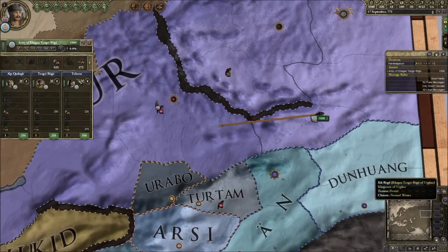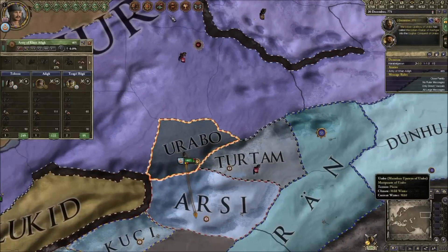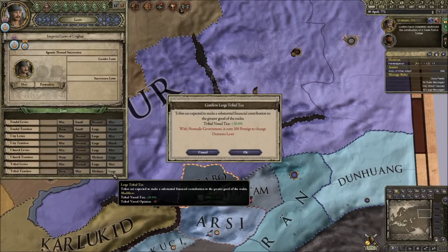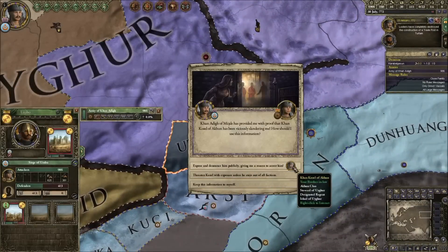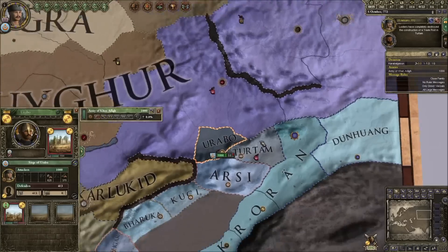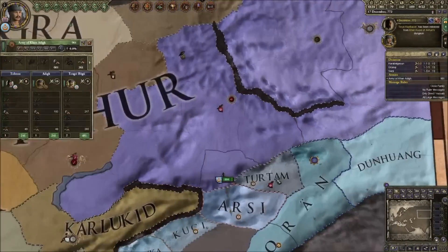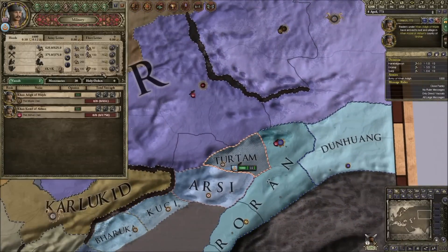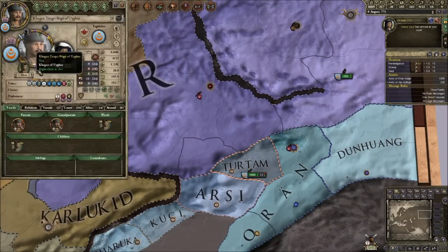When we expand into other nomadic areas, we just have to chase down their armies. When we're expanding into civilized areas, it's also nice to chase down their armies, and then we just siege out their territories and take direct control or subjugate them. Horse lord play is rather straightforward — you just end up snowballing further and further, getting a larger horse archer and various other cavalry group army, and seizing more and more territories from the nomads or settled peoples around you.